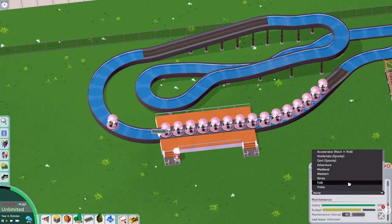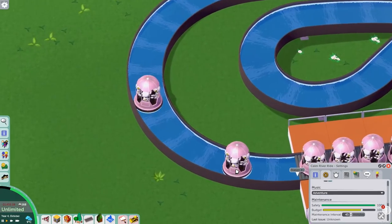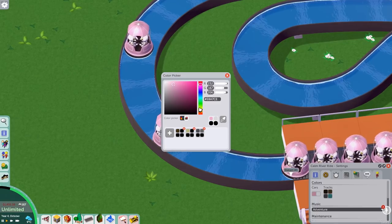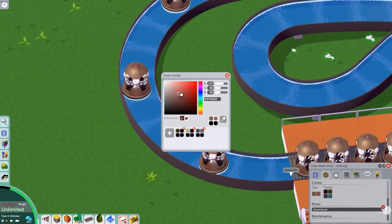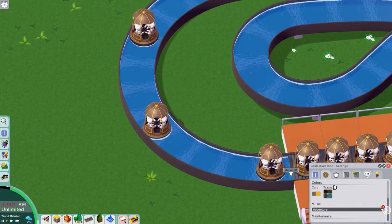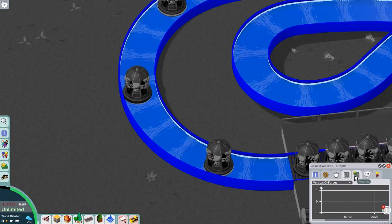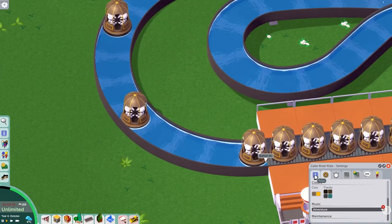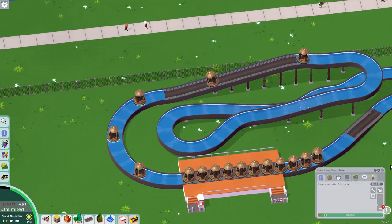Do we have like a watery music? Adventure — let's do like a watery theme. Let's keep the colours into like a brown, a light brown. There we go. And we'll do like a trip through the jungle ride. Our dated values because we've added adventure music and changed the colours. All of these are fine. We might as well open it for now.